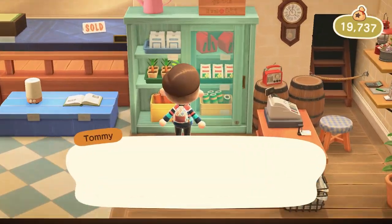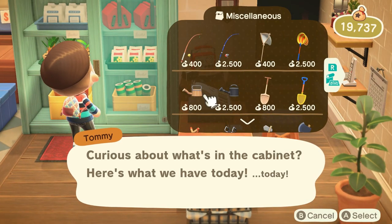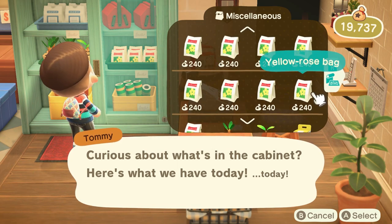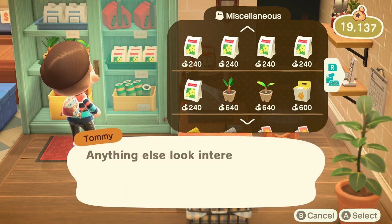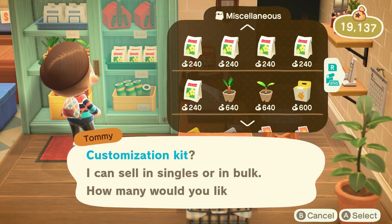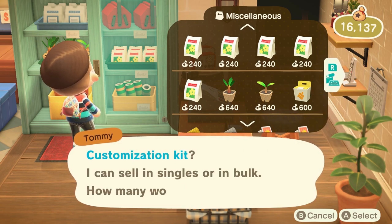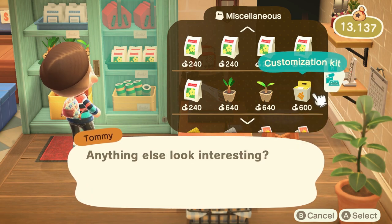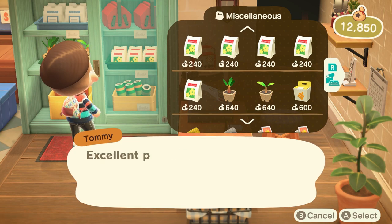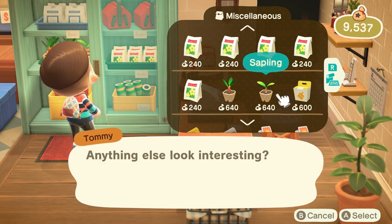Jumping over to Nook's Cranny, the cabinet is another great convenient feature added to that shop. But it is kind of annoying when you want to buy bulks of flower packets, saplings, or more specifically customization boxes — your only option is to buy one or buy five. When you're buying customization boxes, you never just want one or five; you're usually buying tons, sometimes even a full stack of fifty. It'd be so simple to add a quantity input where you click a plus button or enter exactly how many you want. Such a small feature, but it would make a lot of convenience to your shopping experience.